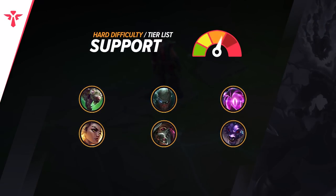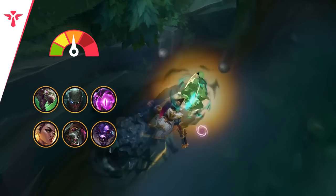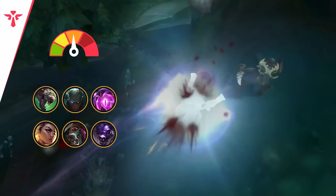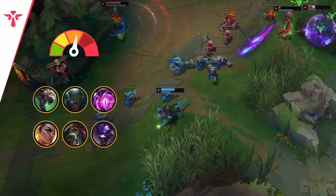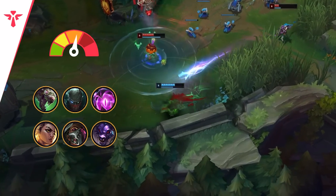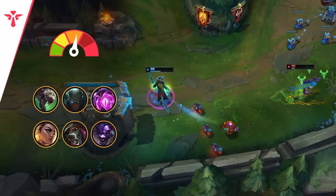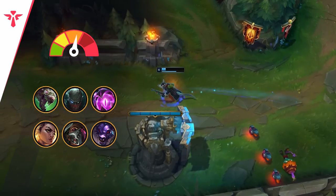Compared to other roles, the champs in our hard support tier aren't really all that hard — it's more just about positioning well and being in the right place at the right time to use their kits. Look at Twitch support for example: there's nothing hard about right-clicking and pressing E. The hard part is juggling ganking other lanes and not completely leaving your ADC out to dry bot lane, all while making sure that you don't fall behind in XP so much that you become irrelevant.